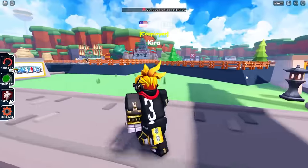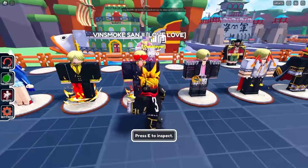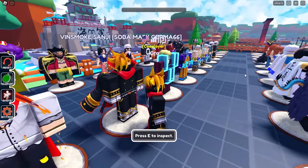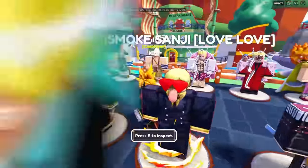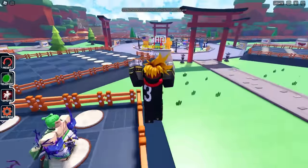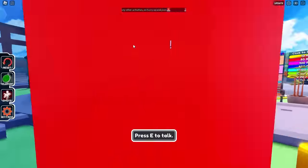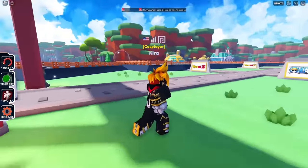So this is the outfit we ended up going with for Sanji — basically his Soba Mask form. I didn't buy the cape because most of these games don't allow capes. I originally wanted to go basic Sanji, but if we're going all out and getting his strongest forms, we can't just be normal Sanji.